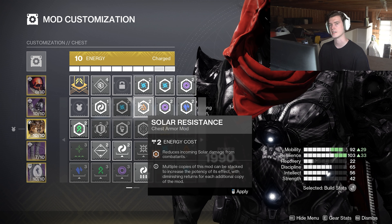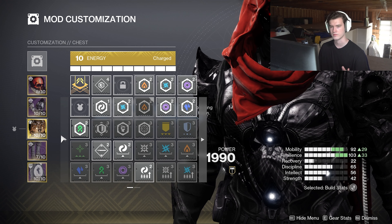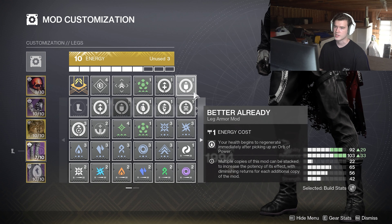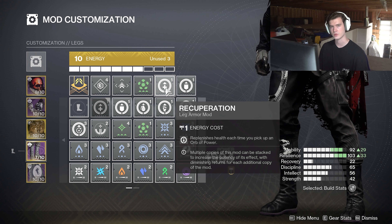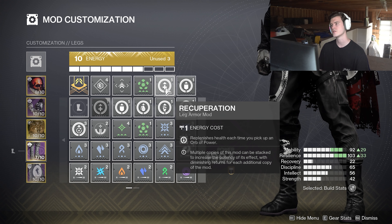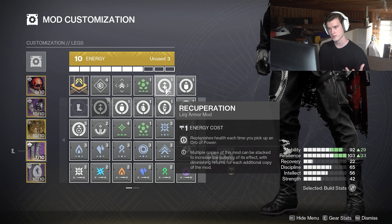On the arms we have Firepower, since I will be using my grenade — and we do actually get our grenade back relatively quickly whether we're in a critical situation and get the 400% increase to grenade energy, or we just get ionic traces off of killing massive amounts of adds. Then with the grenade coming back we feed that into our class ability energy with a Bolstering Detonation mod. Fastball is just here because I had the open slot and it was free.